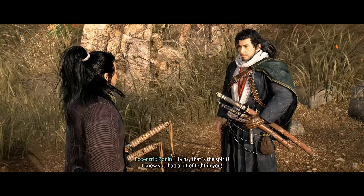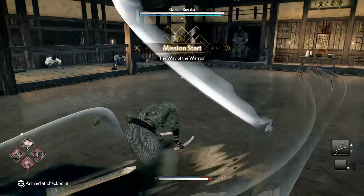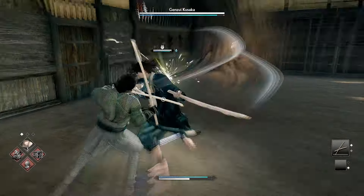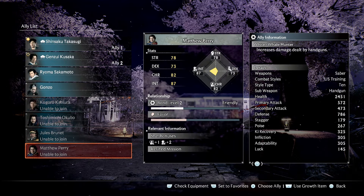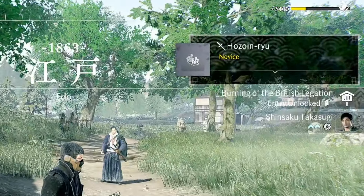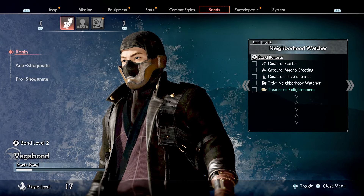While on your own mission, you'll meet a lot of different people on both sides, befriending some while fighting others, sometimes even both. The important characters you create a bond with will have their bond increased through certain actions, rewarding you with items and better fighting skills. Some of your bondmates can be selected to take on missions with you, while others ask that you accomplish specific tasks to increase their bond. Some abilities and gear are locked behind bond levels. You can view your bonds and possible rewards in the menu.